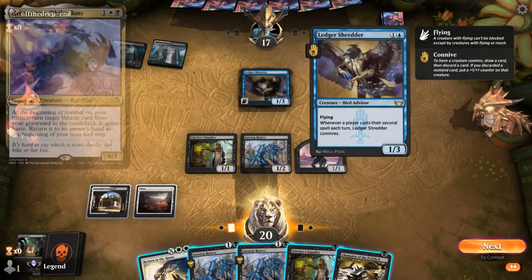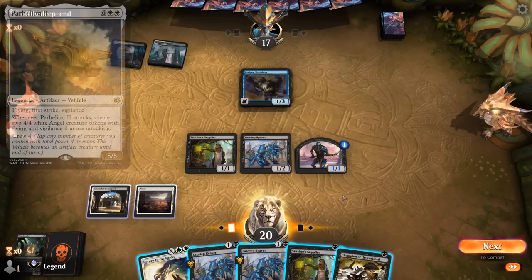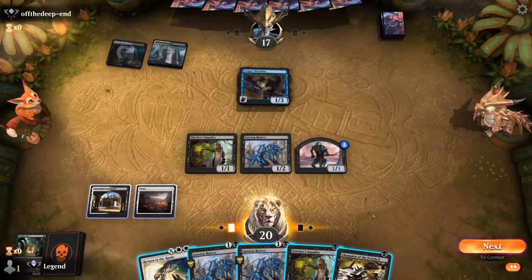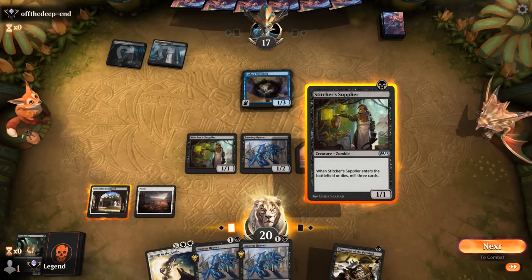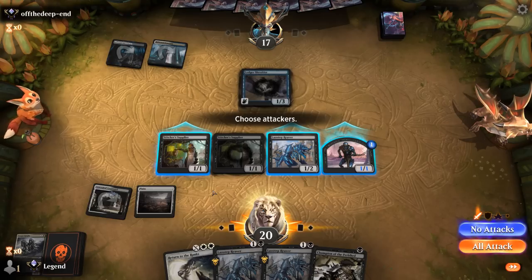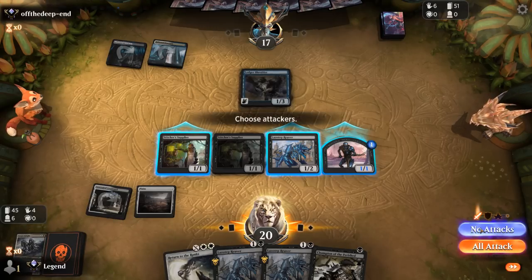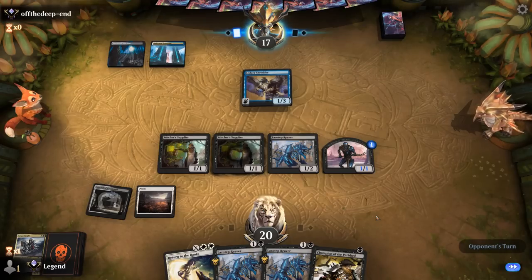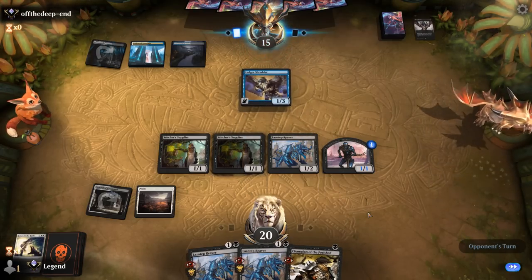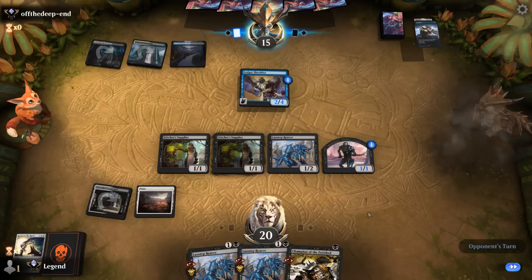Opponent is on Esper — probably a Greasefang deck with the Ledger Shredder to discard Parhelion. We probably don't want to Return just yet since it would only get back two creatures. We consider going Champion or milling more with Supplier to set up a bigger Return. A Thoughtseize takes our Return to the Ranks — possibly going for Cryptbreaker would have been better. Now we pretty much need to find another Cryptbreaker or Return to the Ranks before the opponent finds a Greasefang to kill us.